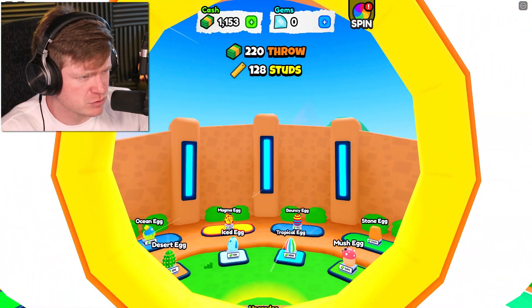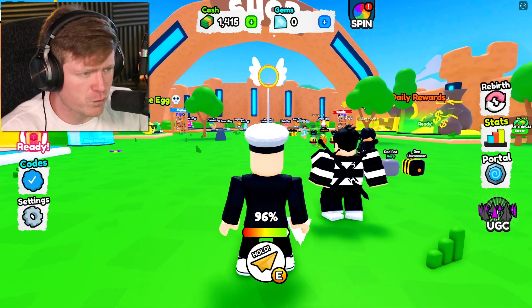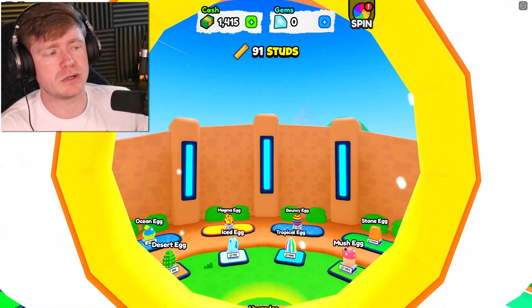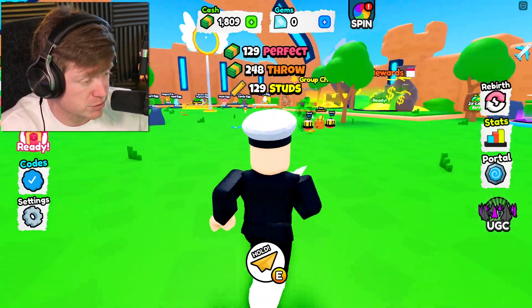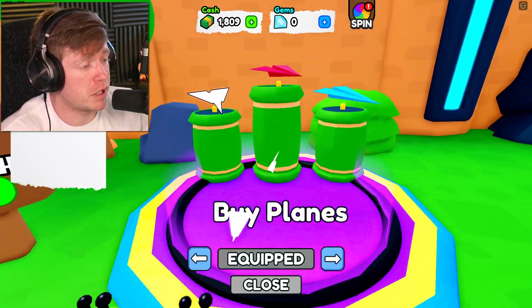You can see at the top, guys, every single time that we score, we get some money. Currently we have $1,400. And right when we hit this one, we got about $1,800. All of that money can be spent right here at the plane shop.